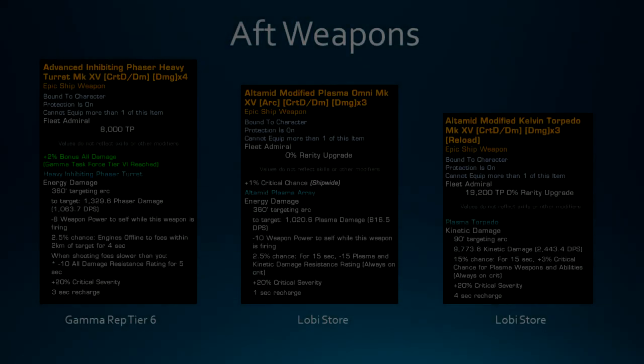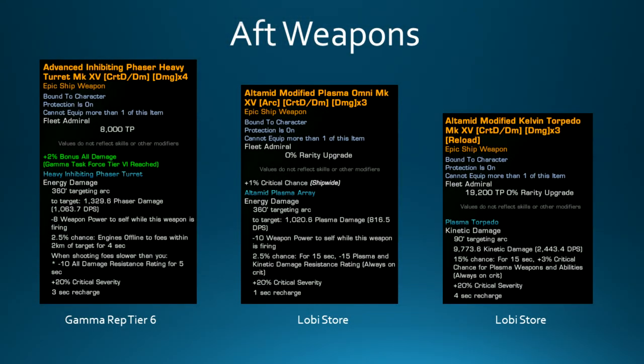Let's talk about the aft weapons. I've got the advanced inhibiting phaser heavy turret from the Gamma Reputation. There's a Polaron version you get early on and then the phaser version at tier six. That has a nice debuff proc on it - if you're moving faster than your opponent, you're debuffing them with a minus 10 damage resistance debuff. Then I have the ultimate Omni from the Lobby store, which has a passive that gives you 1% crit chance. Being on a miracle worker ship and using mixed armament synergy, I need some other non-cannon weapon firing constantly to maintain that buff.